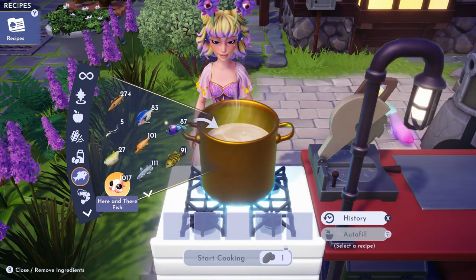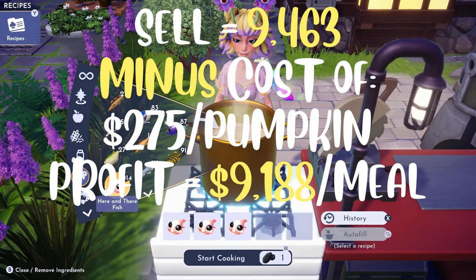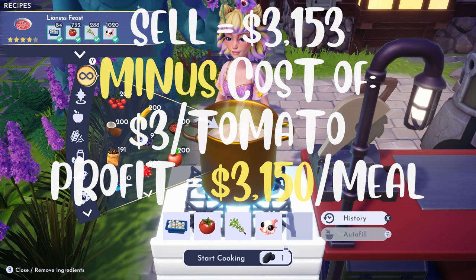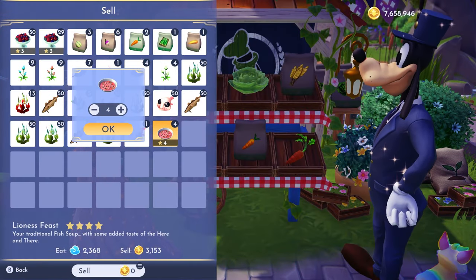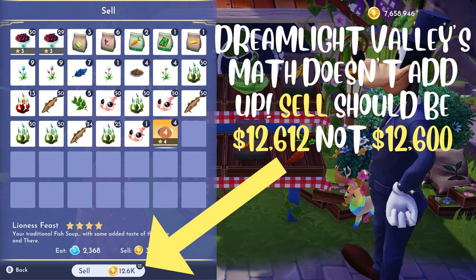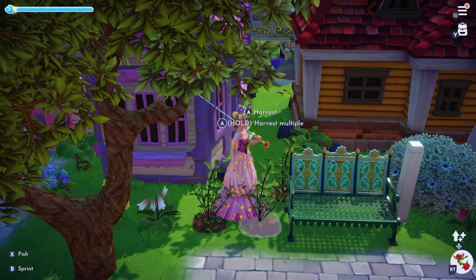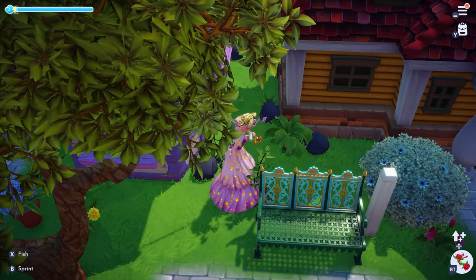Let me break this down. The special grilled fish entree nets you 9,188 star coins profit per meal but takes 4 here and there fish. The lioness feast nets 3,150 star coins per meal but only takes 1 here and there fish. So with the same 4 fish, you could have made the lioness feast 4 times and sold them for a net profit of 12,600 star coins, rather than making one special fish entree and netting only 9,188. The lioness feast takes a little more effort since you have to harvest more ingredients, but if your goal is to make money fast in the game, the lioness feast just makes more sense.